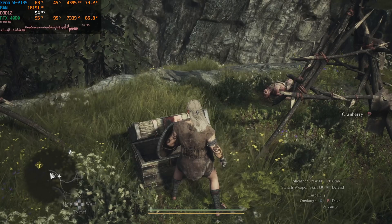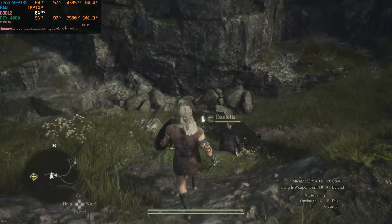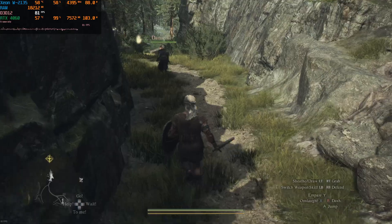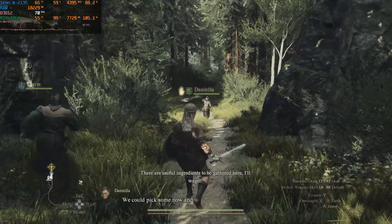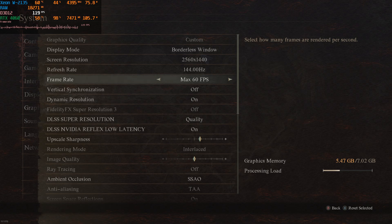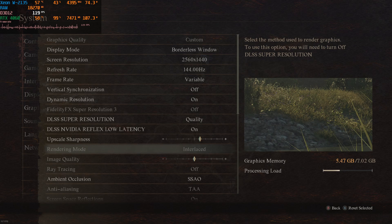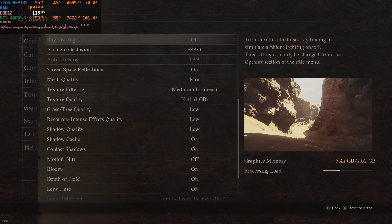I'm playing Dragon's Dogma 2 with DLSS 3 frame generation turned on using the mod from PureDark. I'm getting 80 frames per second on an RTX 4060 with a Xeon W2135 build. If you go to settings, you won't see a frame generation option — I'm at 1440p with DLSS quality, low latency on, and upscale sharpness configured. The frame generation toggle is hidden and not visible in the settings menu.